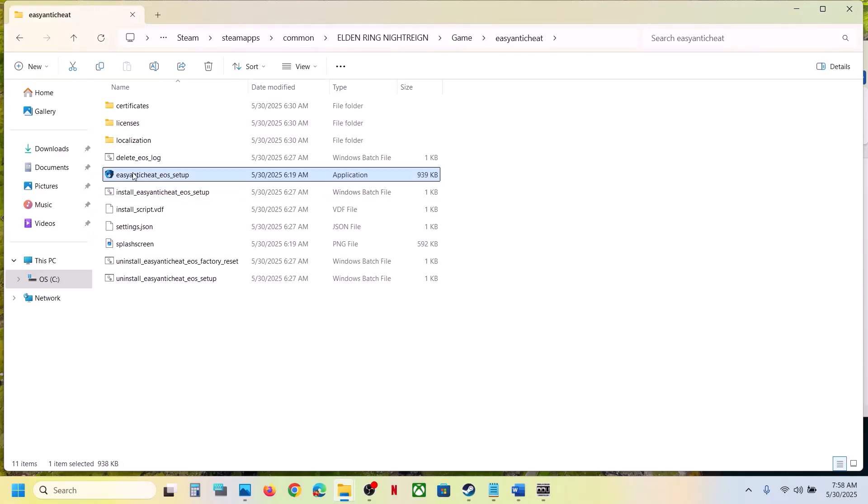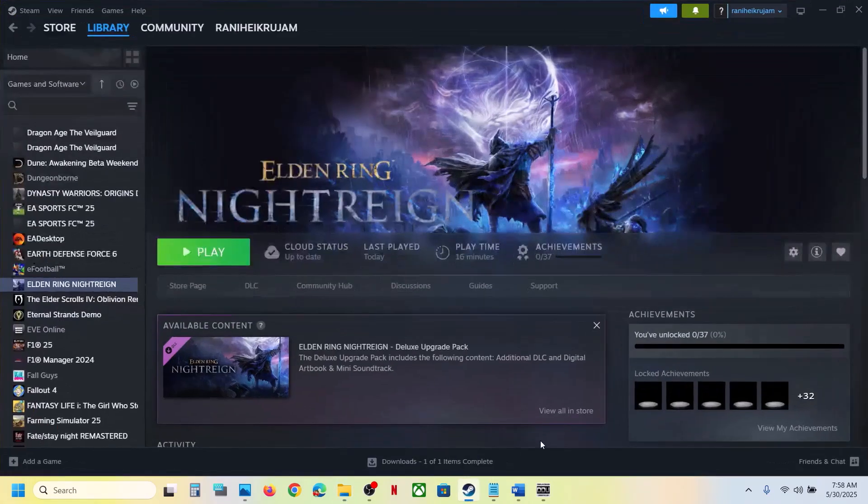Once Easy Anti-Cheat is reinstalled, launch the game and check. If that does not work, you can also directly double-click the game exe and launch it from there to check.